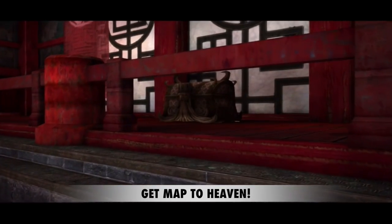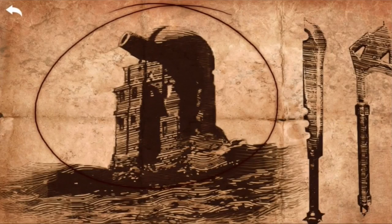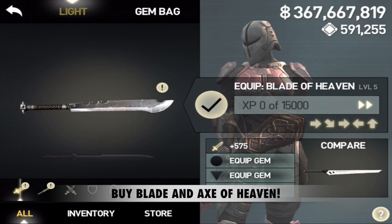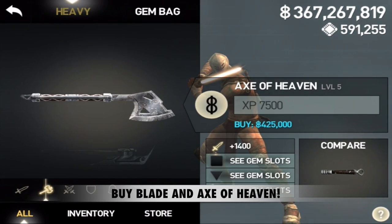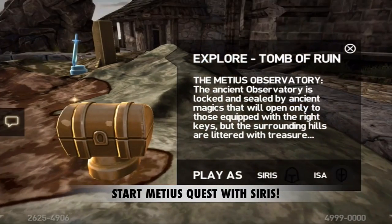Once you defeat Lelindre, she'll drop the Map to Heaven. When you look at that, you'll see it shows the Meteors Observatory and the Swords of Heaven — that's the Blade of Heaven, Isa's light weapon which you need to buy, and also Cyrus's Heavy Axe of Heaven which you also need to buy.